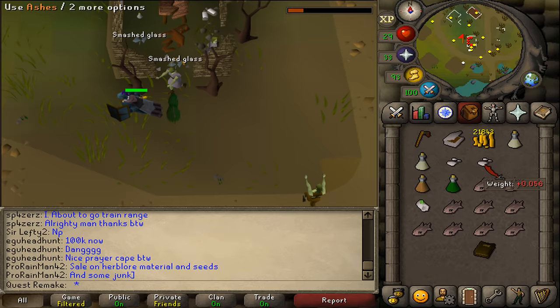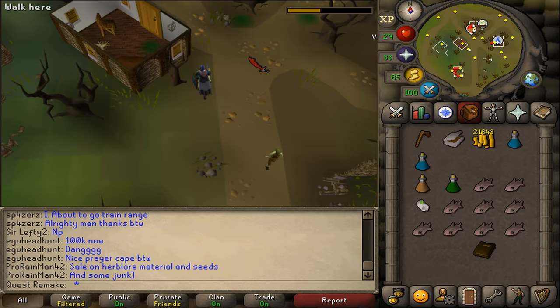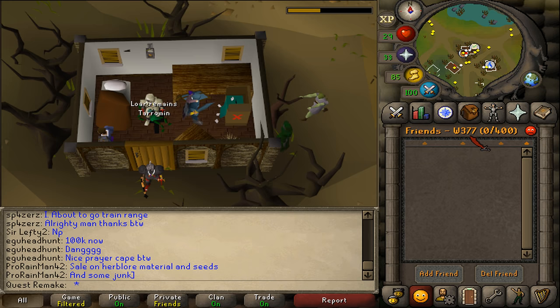Because you've read the diary, you've now unlocked the ability to make Serum 207s. Do so by adding ashes to the unfinished Tarromin potions. Once you have these potions, let's go north. Also, one important thing: you will need to be in World 377 to be able to do this quest. In every other world, this minigame and Morton itself will have absolutely no one. So be sure to be in World 377, the home world of Shades of Morton.